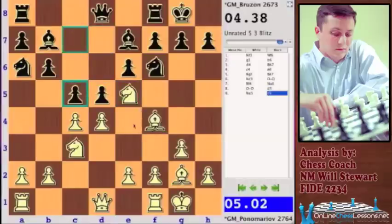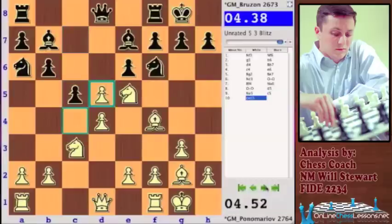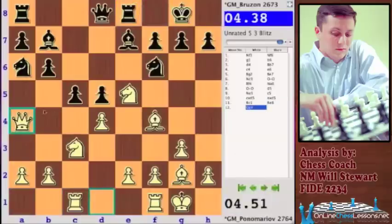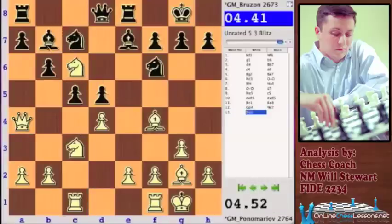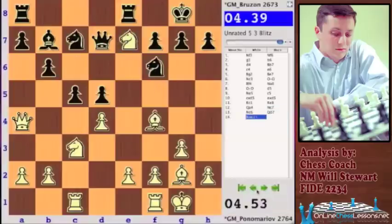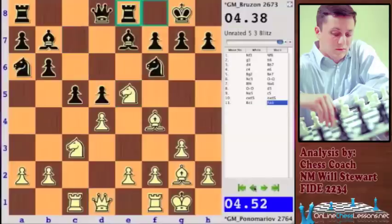If Knight e5, then c6 is the idea. But Brezon plays c5, wanting to open things up. Maybe this is an older line trying to reroute the knight or play Knight d7, but Brezon has got to fight. This creates a lot of tension because the pawn on d5 can become very weak. Ponomaryov plays Rook c1, then Queen d4 — a good spot to put the queen, with a lot of pressure on d5.